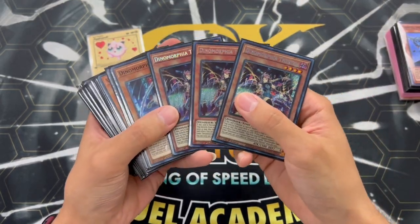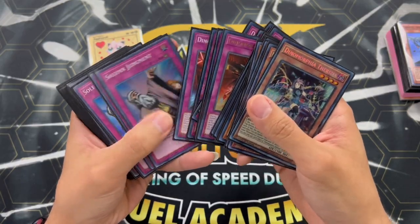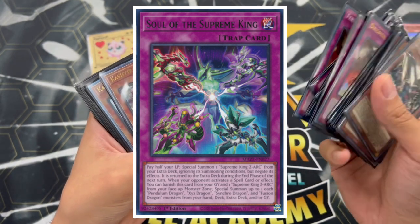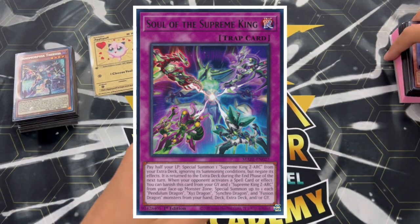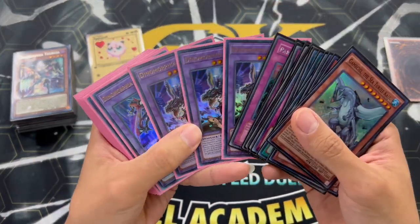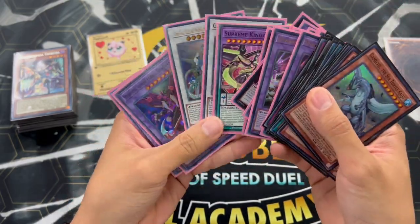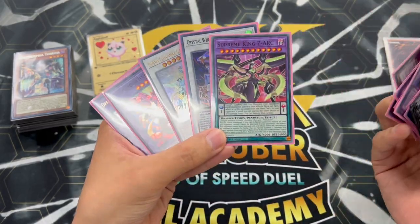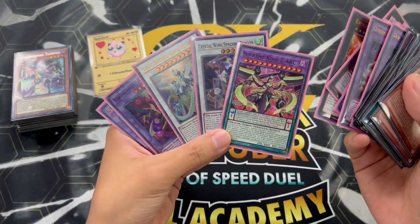We're actually playing Dinomorphia today but we're playing this card right over here which I absolutely love - Soul of the Supreme King. This card essentially gets you into Zark and there are a lot of really good Zark targets in the extra deck. We're also playing Super Poly in the side deck, and one of our extra deck cards is Starving Venom, which can be used both with the Zark trap and as a Super Poly target - that multi-use is really good. We can also make Crystal Wing and Crystal Clear Wing, which are negates on our opponent's turn.